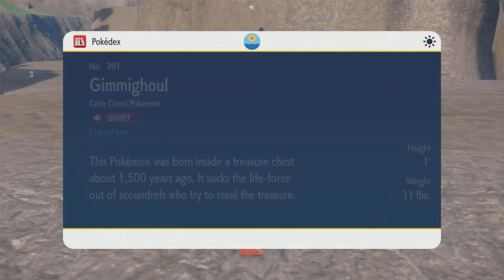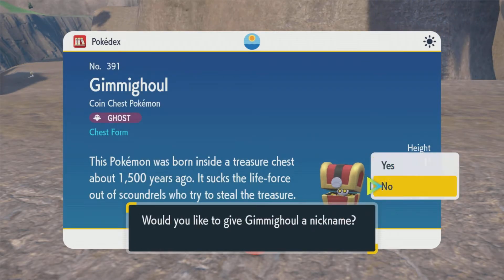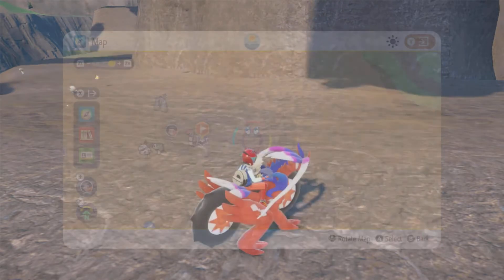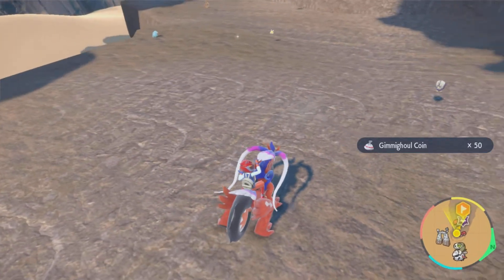This isn't the only place Gimmighoul can spawn in Pokémon Scarlet and Violet — this is just one of many places. But it is a static spot: if you come over here, it's guaranteed to be right up here on top. So if you're looking for one, it's right here in Asado Desert.